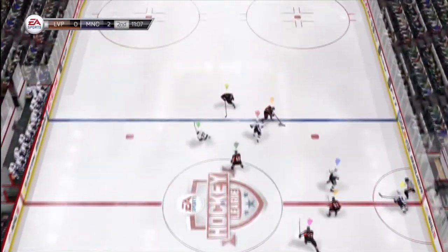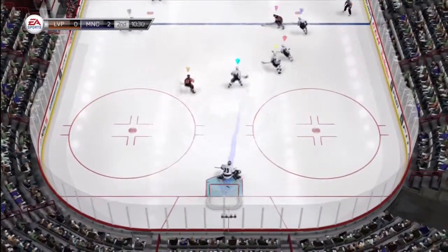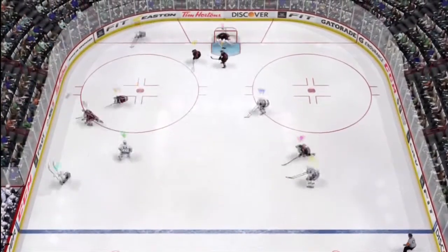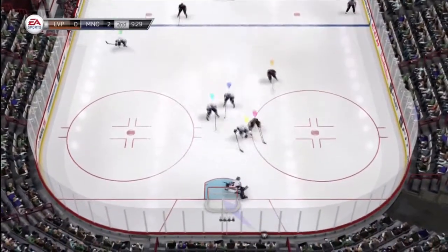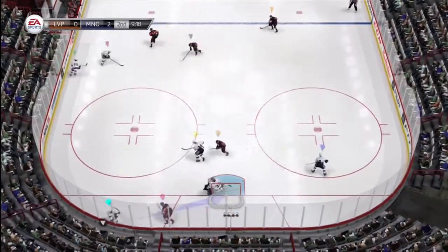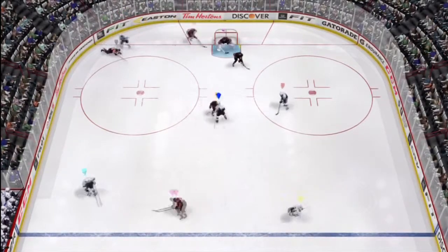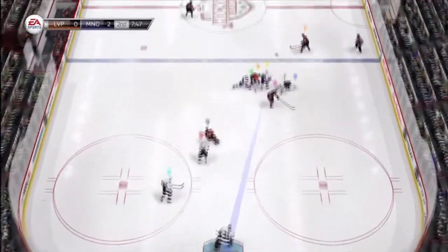Face-off win, and now what will they do with it? Carried through center ice. Takes that pass and looks on. Shoot. Save. Scooped up by Dustin Brown. Lots on that to Kopitar. And that one's chopped away. Taken in at the corner by Kopitar. Not a long pass, but effective. He's got it. What a great hit on him.